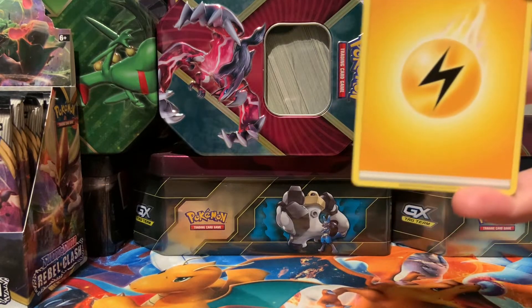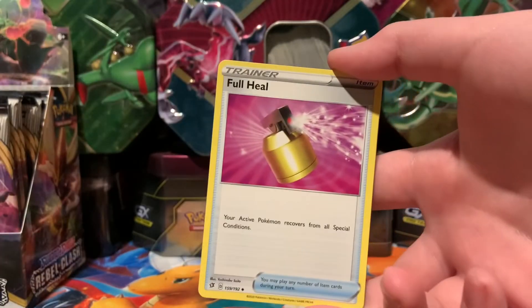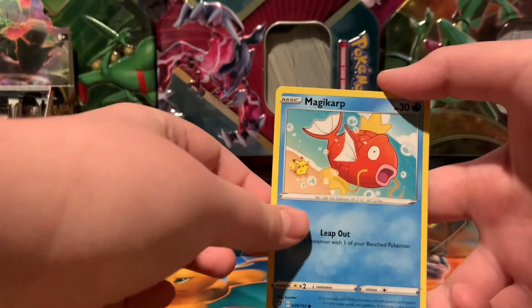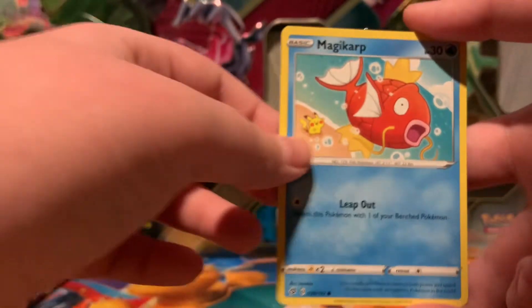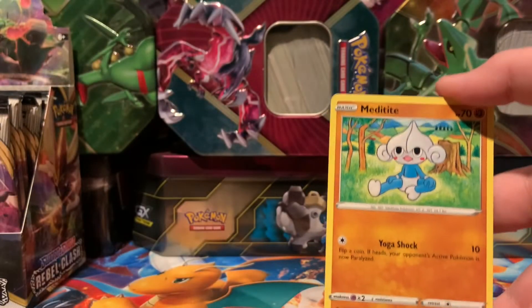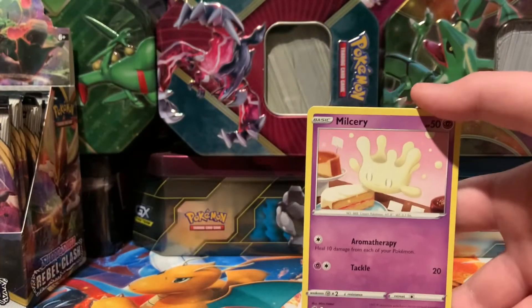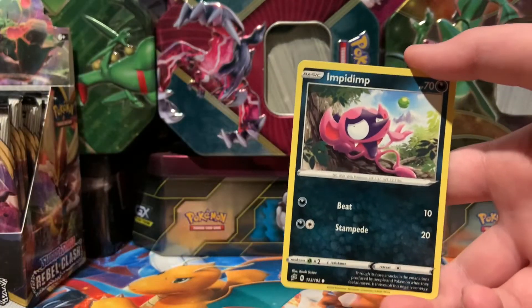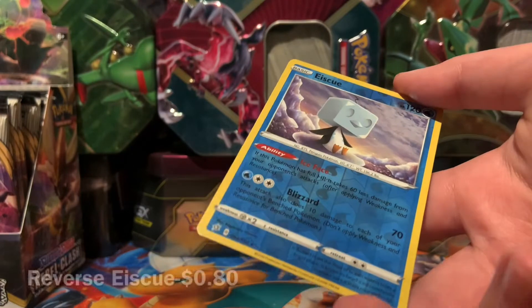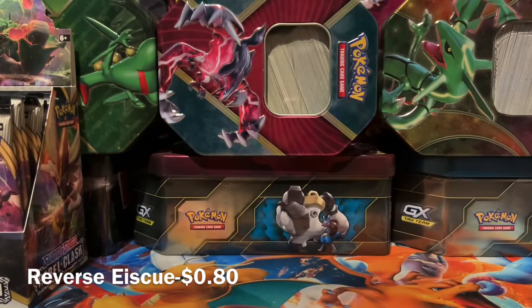First card: Electric Energy, Chargebug. Full Hue, Magikarp - look at the Pikachu in the background. I think that's the same artist who did the alternate art for the Dene GX and EVGX. Eevee, Growlithe, Impidimp. Reverse Rare Eiscue. First pack holo, and a regular Rare Sigilip.